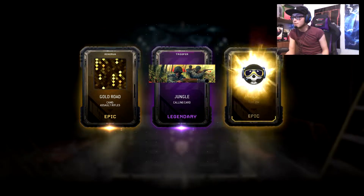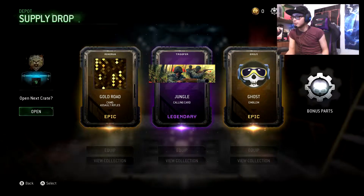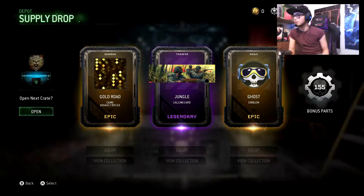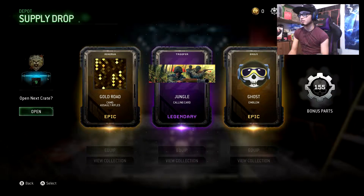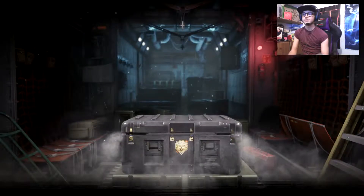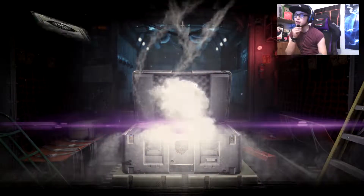So we're opening the Iron Strike supply drops. We've got gold road camo, jungle emblem and ghost emblem. You can get the sniper, one of the SMGs, and the LMG. Alright, we'll go for another one then and see what else we can get.